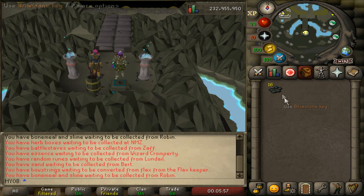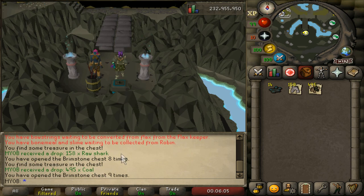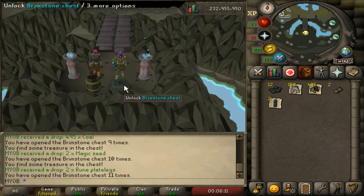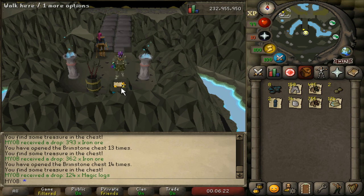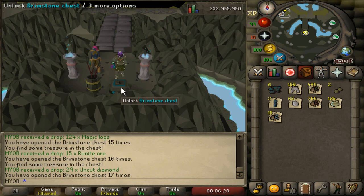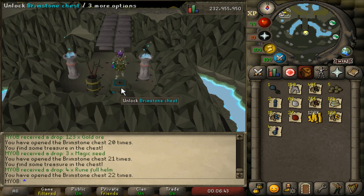All you have to do is click the chest, and that will use up one of the keys. On our first key we got 158 Raw Sharks. Then 495 Coal, two Magic Seeds — that's worth a lot of money. Rune Plate Legs, 34 Uncut Diamonds, 393 Iron Ore, 362 Iron Ore, 124 Magic Logs — pretty good. 15 Rune Ores, that's like 10,000 coins each, so that's pretty nice. Uncut Diamonds, 27 Uncut Rubies, 128,000 coins straight up, some Gold Ore, three Magic Seeds — really good. Running down to our last keys: four Rune Helms, and another 120,000 coins.